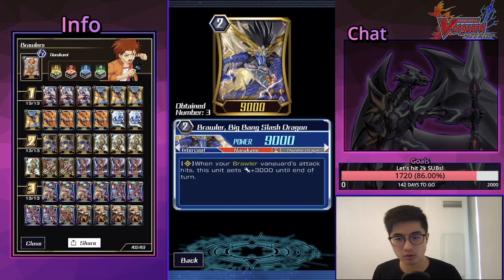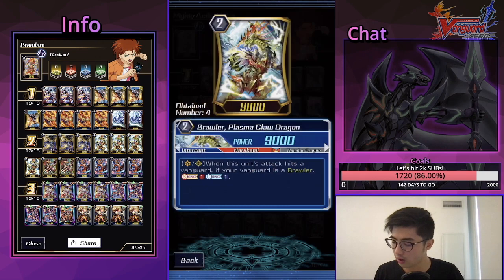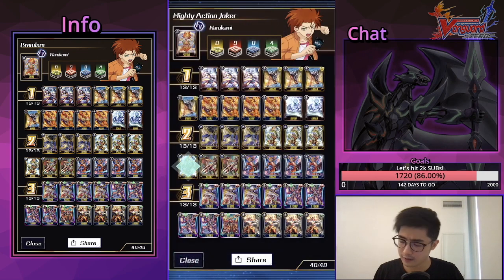When you hit an intercept or a rear-guard, Lisei still procs, so if you need to scale up and you've got a dead swing you can still scale up — you can't really do that with Big Bang Slash. Big Bang Slash is better early game because you can treat it like a 12k beater on turn two — your Vanguard just swings and this becomes 12k, then with a booster can hit 17. Small difference; they kind of do the same thing, which is why you play a lot of them because you need to scale.